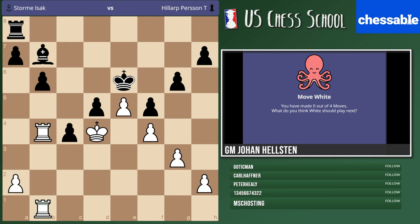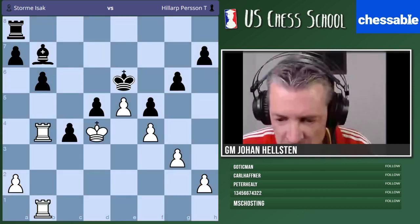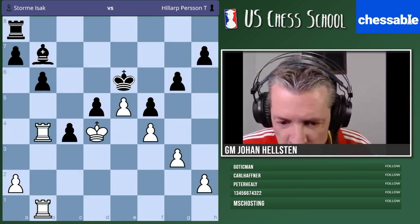Nobody is saying the first move. Hint: restriction — don't let them play b5. Maybe I should have said that from the very beginning. Almost everybody wants to play what the young Swedish talent Stormer played in the game — but I'm not sure that's the best way. I'm sorry, that's probably an optical illusion. My move does stop the b5 plan — let's see.